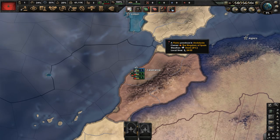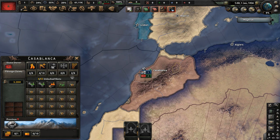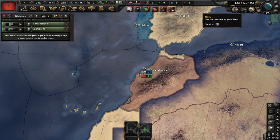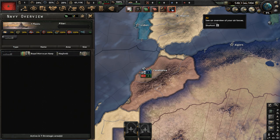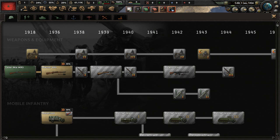We have started, and just to take a quick look at Morocco's situation at the start: we have no national spirits. We're an autonomous puppet — a puppet of the German Empire. We have two divisions and an army, a small navy — only about five destroyers — and no air force.